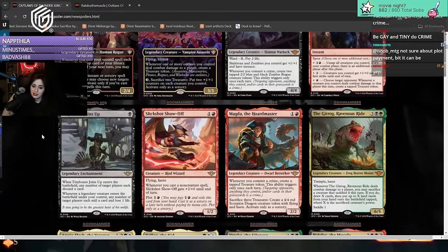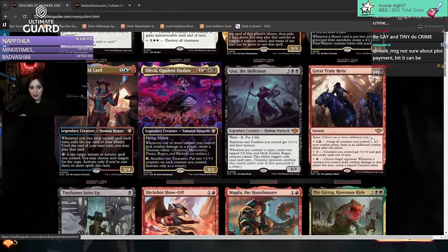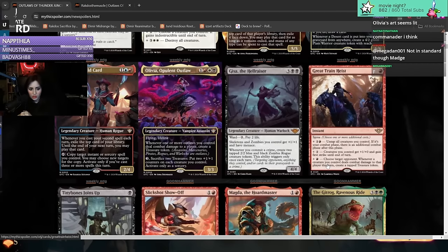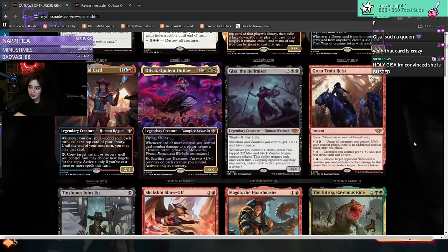The Great Train Heist - one mana spree card instant, though it looks kind of expensive once you add up all the modes. For four mana total: tap all creatures you control and if it's your combat phase there's an additional combat phase after this one. For three mana: creatures you control get plus one, plus zero and gain first strike. For one mana: choose a target opponent - whenever a creature you control deals combat damage to that player, create a tapped treasure. So there's Magda synergy here - creating treasures. That's a fast way to activate Magda's ability. It feels like it only really works well in a Magda deck though.